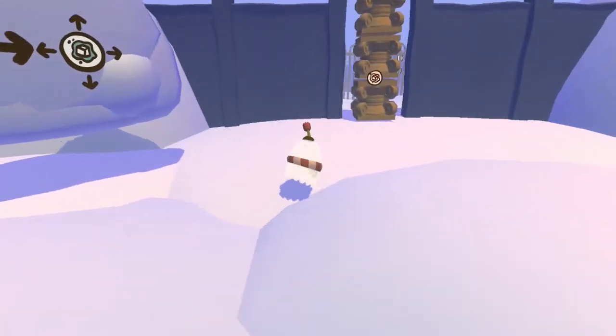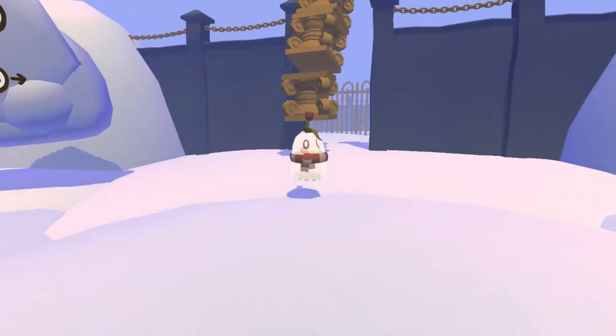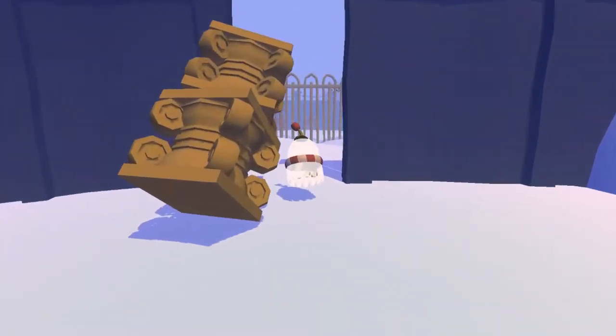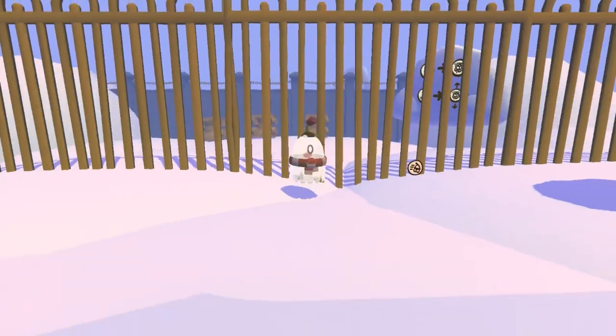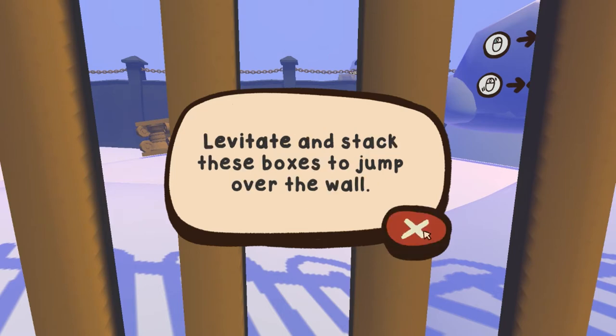Okay, for freedom! Goodbye. Press shift to dash through the center. Wait — are you sure you want to go that way? That way leads back to earth. Oh, your choice I guess — you're only missing out on eternal peace. Levitate and stack these boxes, jump over the wall.